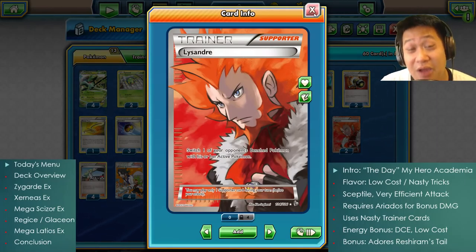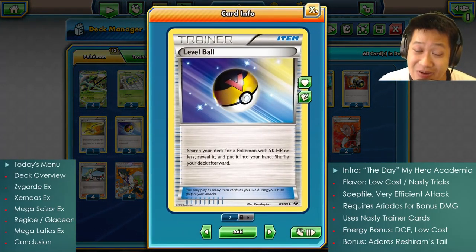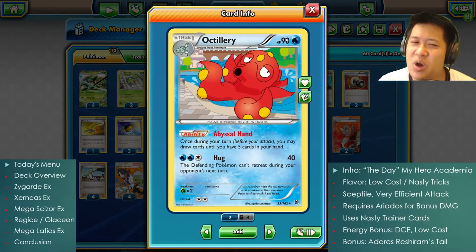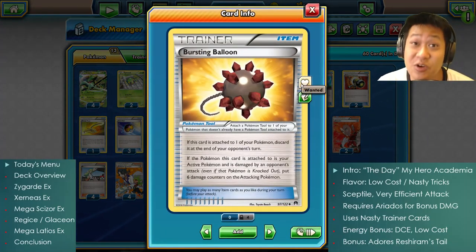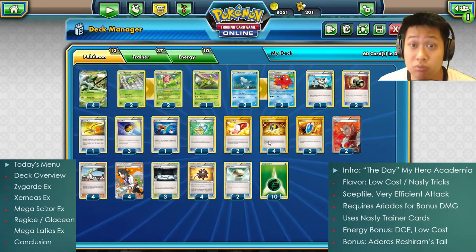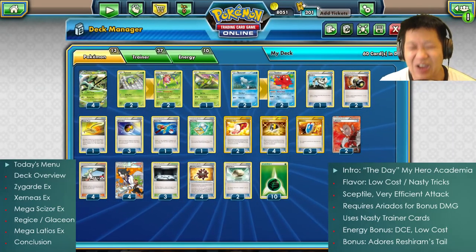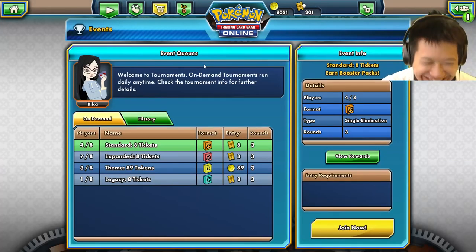There are plenty of Level Balls because Ariados must come out ASAP — set up by the time you attack. Octillery provides constant draw power because you need Bursting Balloon every single turn. Deck thinners round things out, plus Float Stones and Escape Ropes. Alright, that covers everything — let's go for the matches!